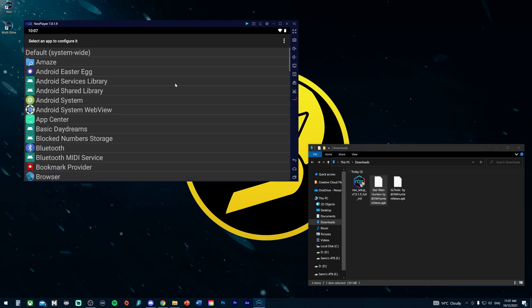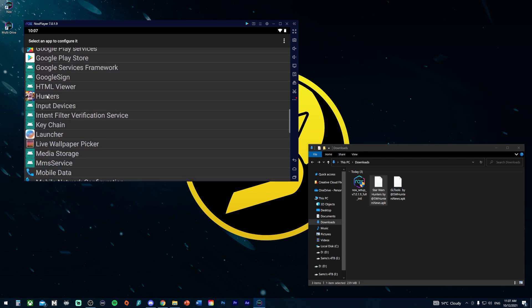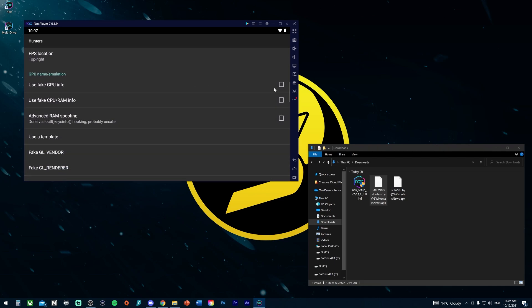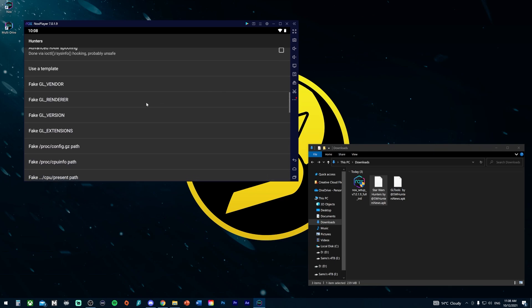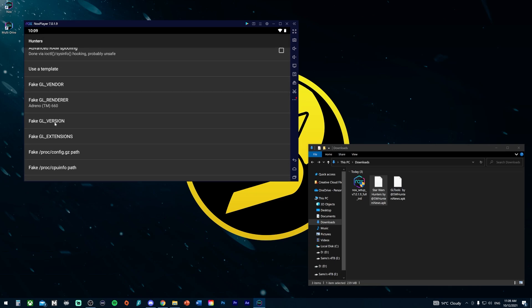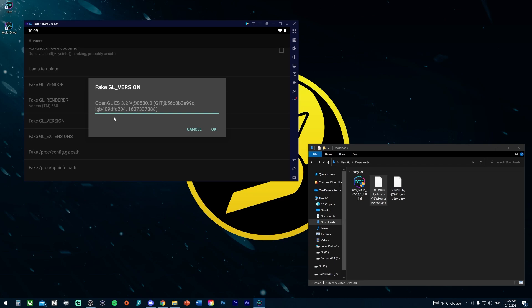Once the game installation is done, open GL Tools again and scroll down until you find Hunters in the app list. Double-click it and enable custom settings for this app. Scroll down to find 'Use Fake GPU Info' and enable it. Then scroll down to 'Fake GL Renderer' and type in exactly what I've got on screen — I'll put this in a pinned comment and the description so you can copy-paste it. Once that's saved, go to 'Fake GL Version' and again enter exactly what's shown — I'll put that in the pinned comment and description as well.